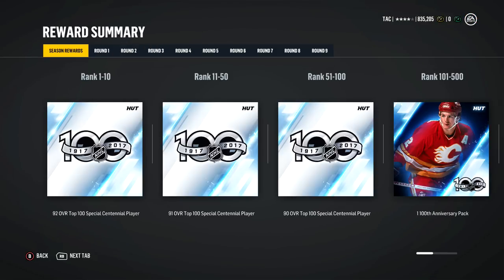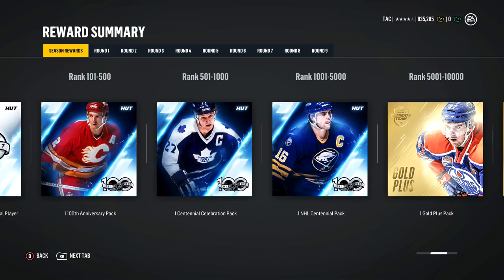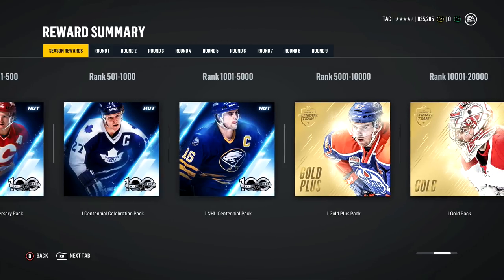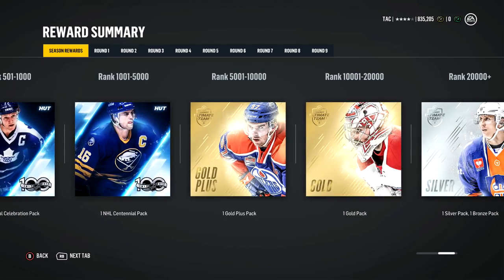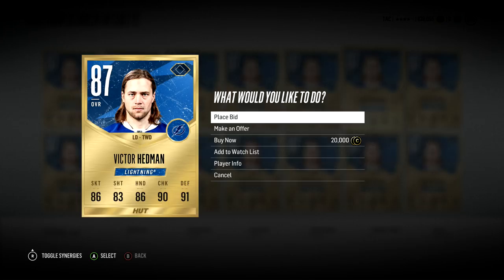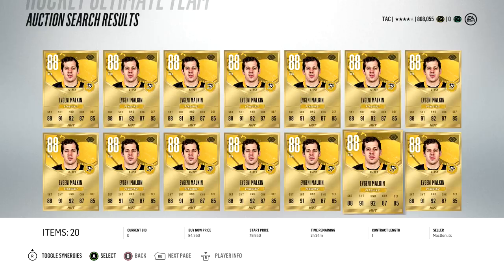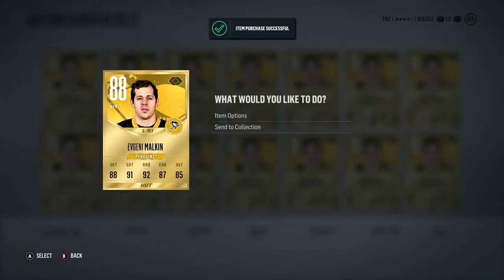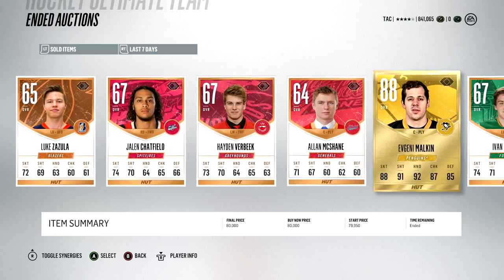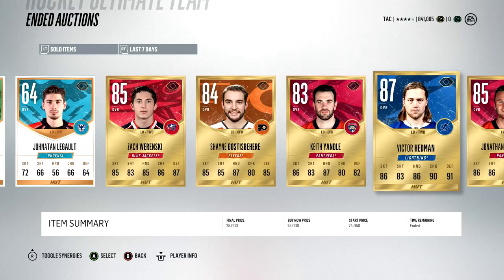Another tip: when Season 1 ended, a ton of packs flooded into the market. Rank 1-10 got 92-rated players, top 100 got players, the next 400 got the biggest Centennial pack, and thousands more got various packs. Everyone rips them open and tries to sell everything for immediate coins. If you go on the market the day the Season ends, you'll find a ton of steals. I got a Marner for 1,500 and sold him for about 25K, a Hedman for 20K and sold for 25K, and a Malkin for 70K that sold for 80K the next day.